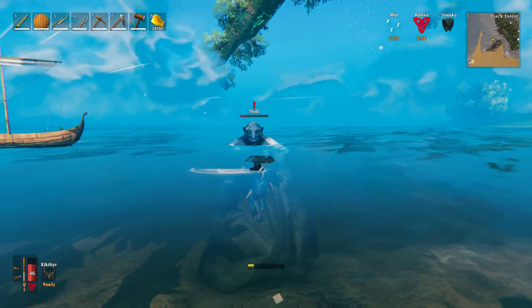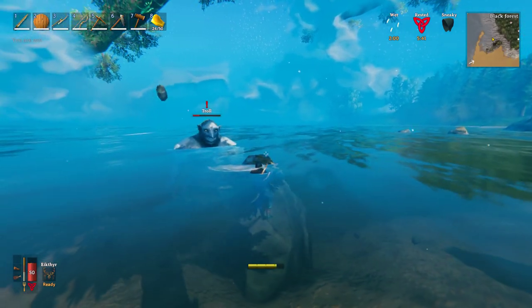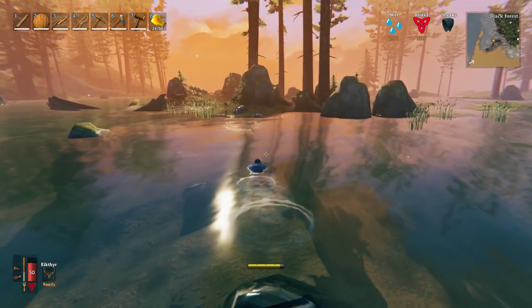That put me in a bad spot. I fell off the rock, I'm drowning, my stamina's low. I managed to get on the rock a little bit and get my stamina up, but he's smashing rocks at me. So I was like, I gotta bail. I head over to the island.